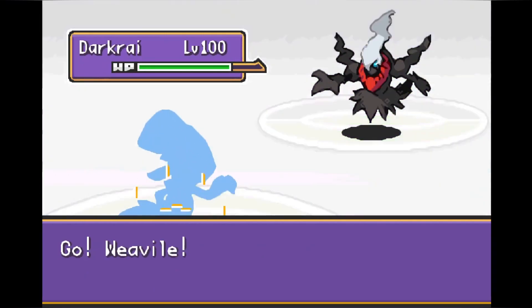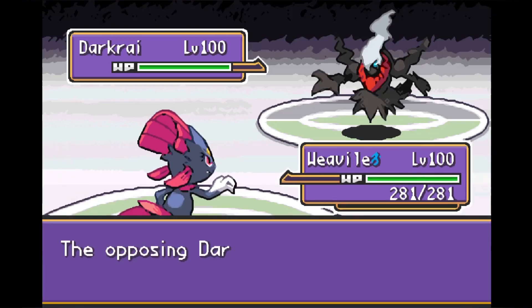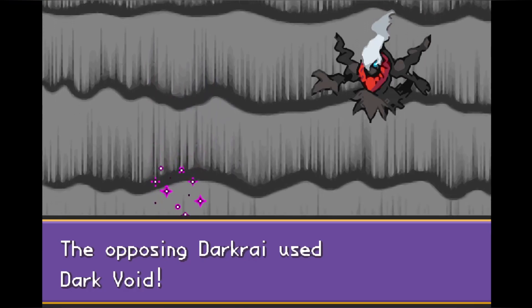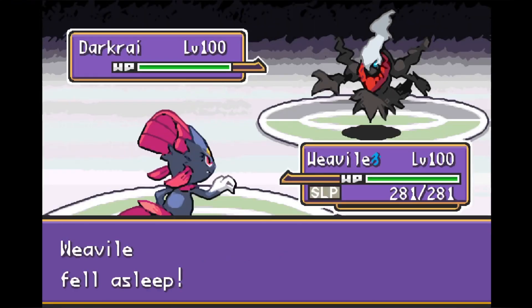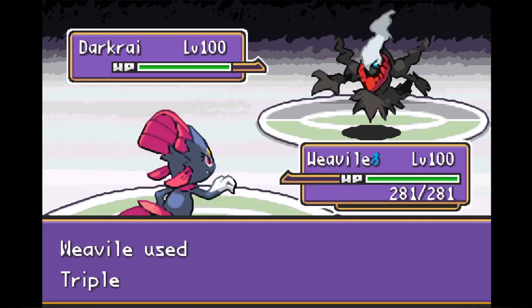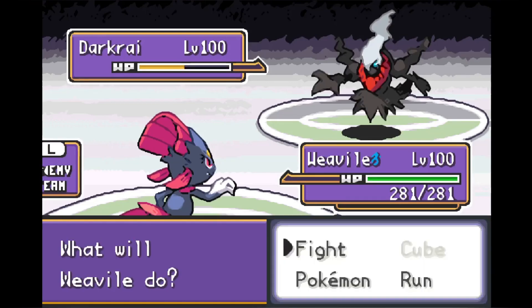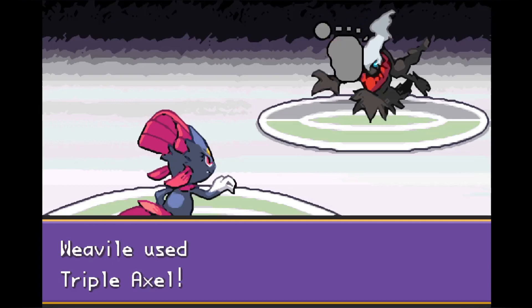He leads with Darkrai and we start with Weavile. This Darkrai is a super annoying lead to deal with — he goes right for Dark Void out the gate. This is a move that puts us to sleep; it was originally 80% accuracy, and I don't know if they lowered it to 60% in this game, but either way it feels like 100% accuracy. We were ready for the first one — we wake up with the Chesto Berry and attack with Triple Axle. We land all three shots and deal about half his health. Darkrai misses the second Dark Void and we're good to go.